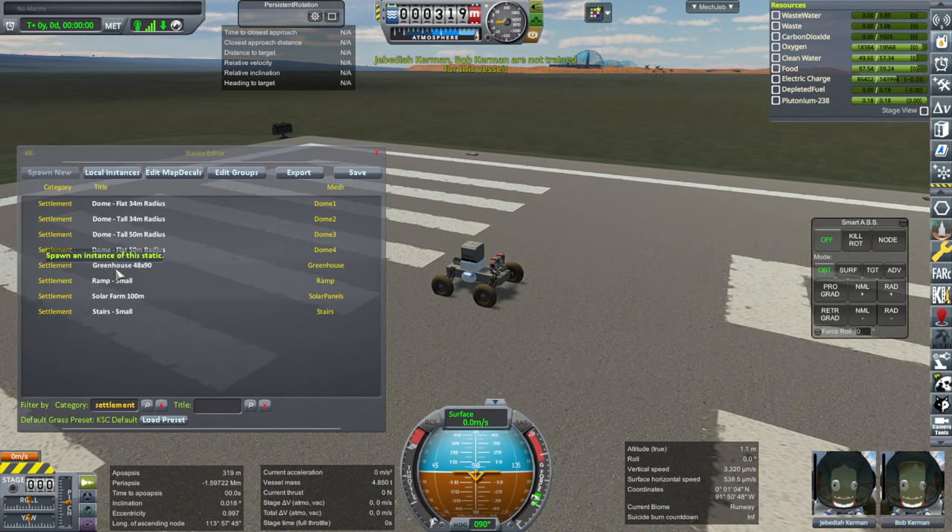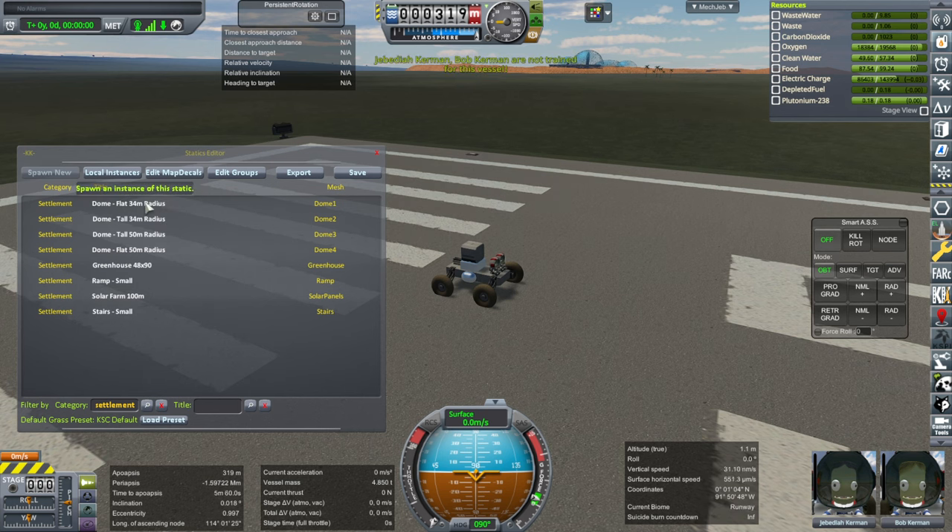The eight parts are: four types of domes, a greenhouse, a ramp, a solar farm, and stairs. The stairs are small ones — they don't go up very high, so keep that in mind.